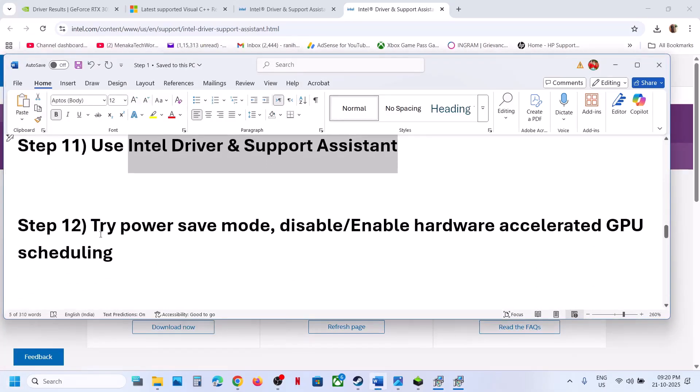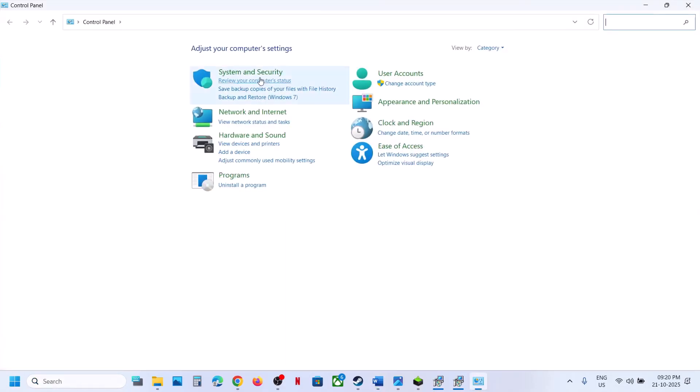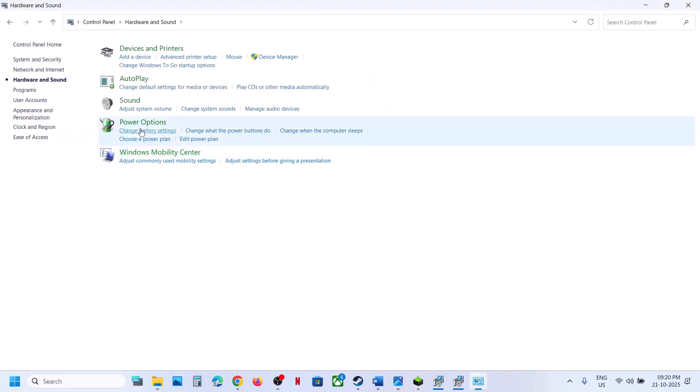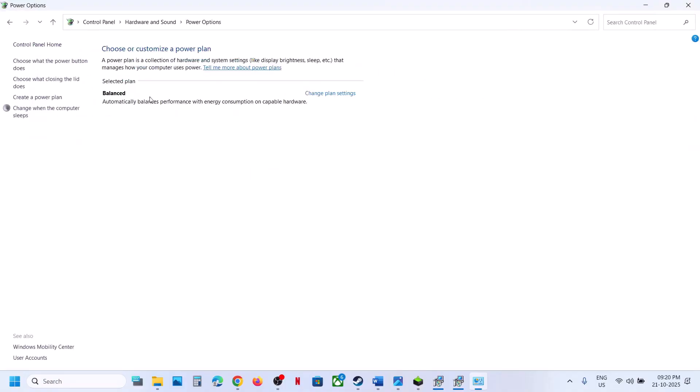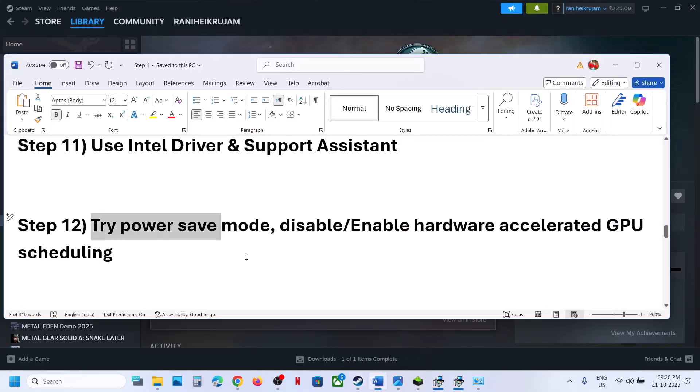The next step is to try Power Saver mode. Type 'Control Panel' in the Windows search box, go to Control Panel, then Hardware and Sound, then Power Options. If you have a Power Saver option, select it, relaunch the game, and check. You can also try Balanced or High Performance, but try Power Saver first.